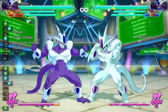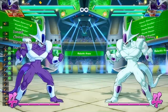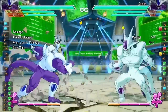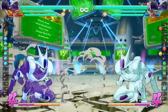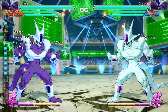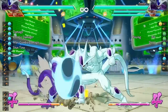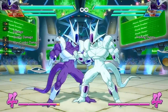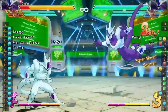Another move we're going to talk about that you can incorporate into Cooler's block strings — I'm just going to call it the earth shaker. When you do Cooler's earth shaker move, this move is 100% safe on block, as you can see. You cannot punish this move at all. It causes tons of pushback as well — see how far I am from the opponent after the block string. There is a gap in between the block string and this move, so if your opponent presses buttons they will get hit. You can easily confirm into combo if it hits, just like so.